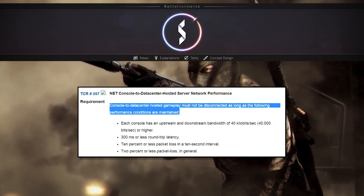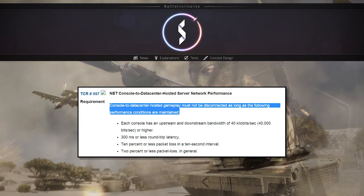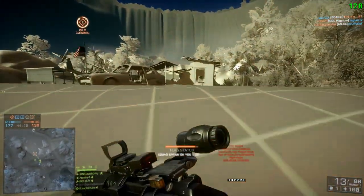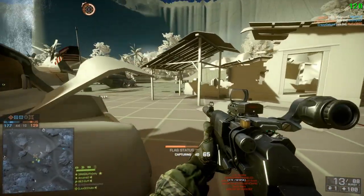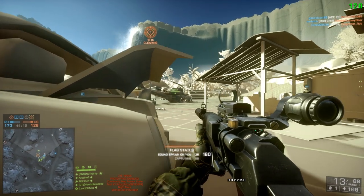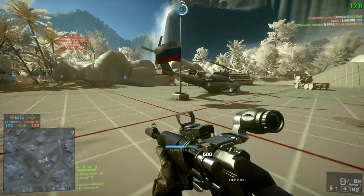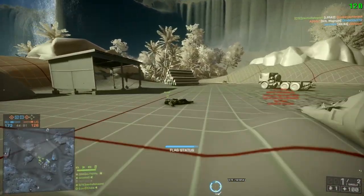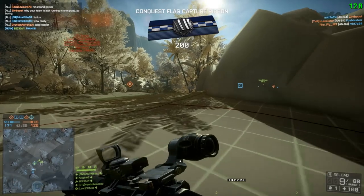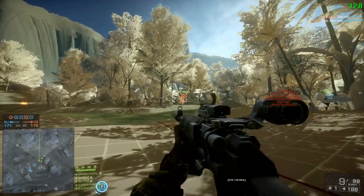Despite how old it is, TCR 9.7 is still very interesting, because it tells the developer at which point they are allowed to disconnect a player from one of their game servers. One of these points reads that as long as the latency of a player is not higher than 300ms, you are not allowed to disconnect him from your server. So even if the developer does not want players with more than 100ms on the server, he is not allowed to kick them because of this rule. The question is whether that rule only applies to servers provided by the developer or also to servers owned by the player. A very interesting thing is that the Battlefield game servers do not disconnect players at all — you can have 700ms and a packet loss of 20% and the server will never kick you.